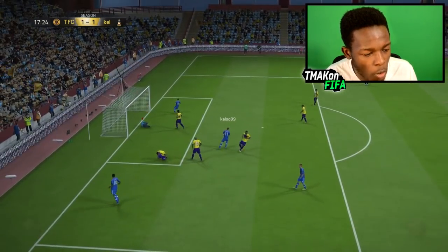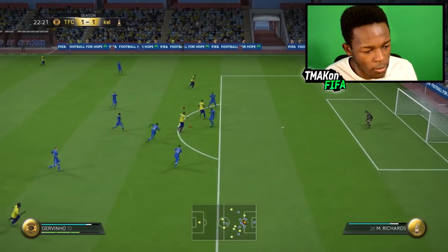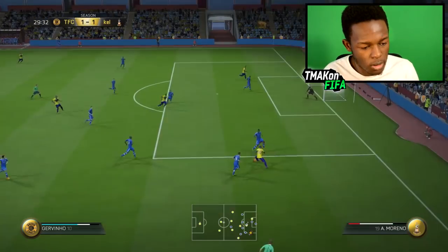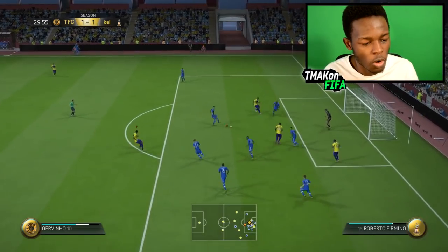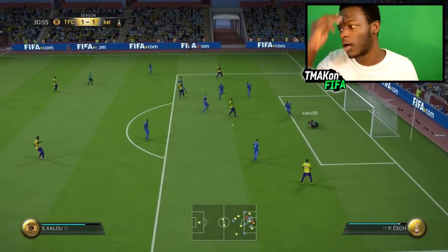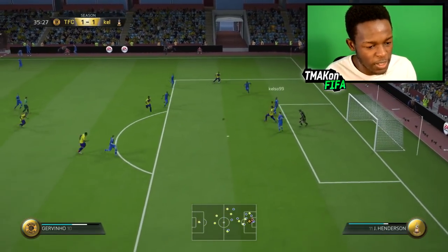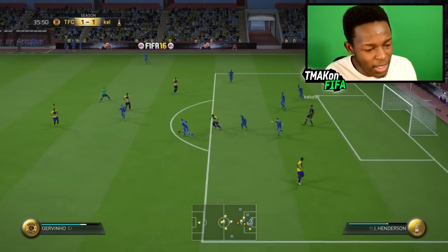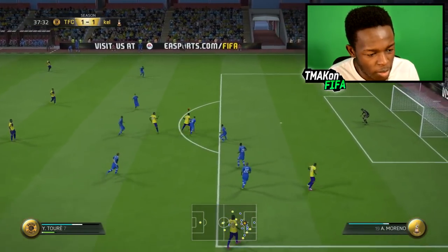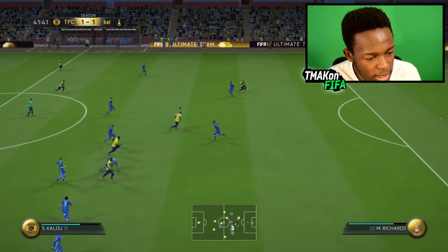Someone get ahead of it. Javino, use that pace! Javino with the finesse — oh, cross it in! Oh, how did he block him off there? Just as I was about to pull the trigger — Kalu, he's got a shot on him, create space for yourself. Dumbia, use that pace! This is why we're doing this team. Javino — oh no, I thought he was somehow going to get through there. Yaya, do what you need to. The pure strength of this guy! Sneaky little pass there, Kalu.